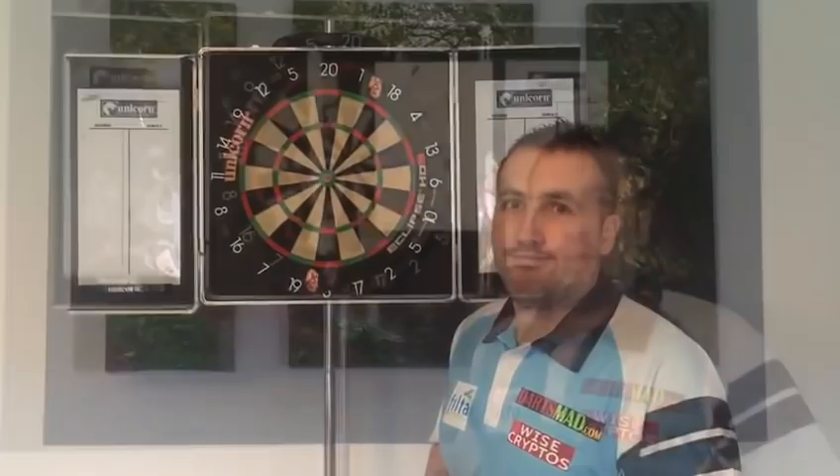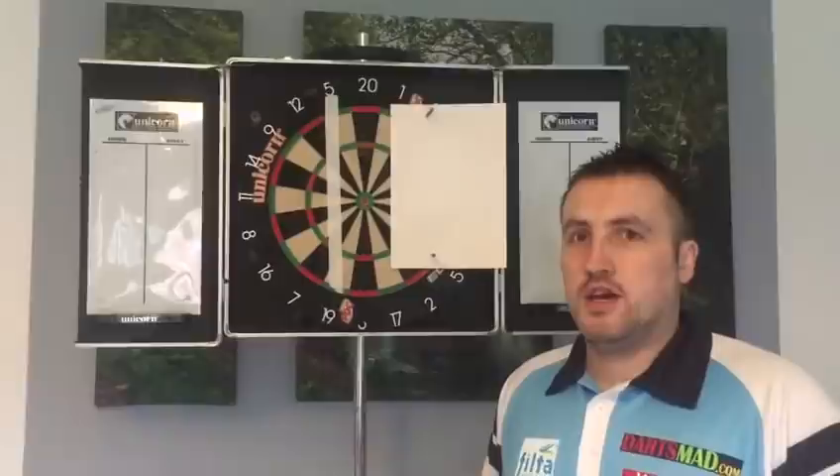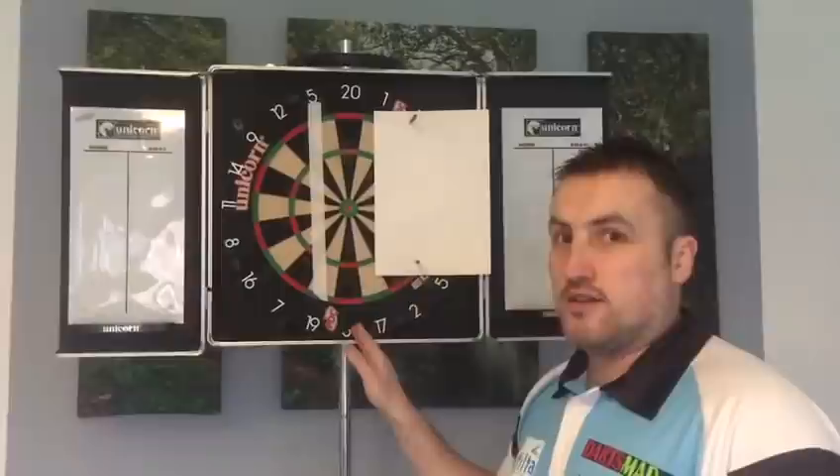Okay, so level one — you can do this one of two ways. If you've got masking tape you can use masking tape, or if not you can just use a sheet of paper. I call this 'putting in the walls.' This is a very good thing when you first start playing darts to help you get the darts straight.